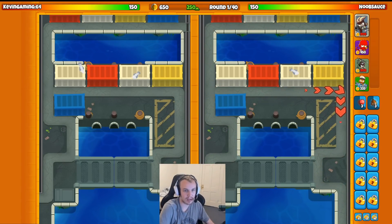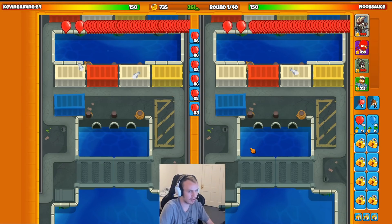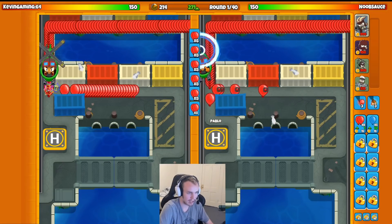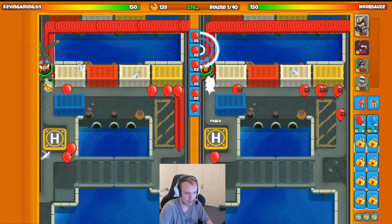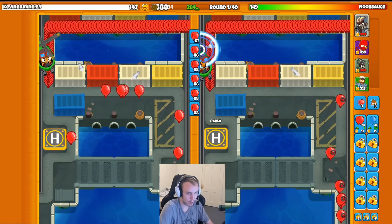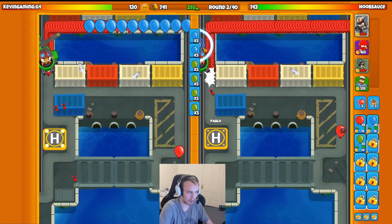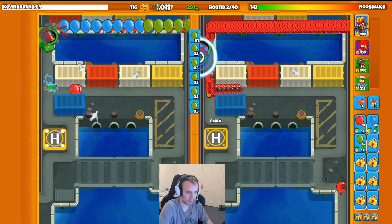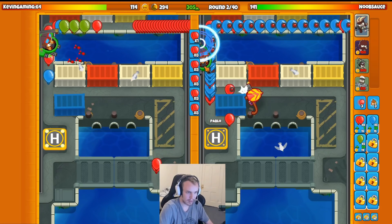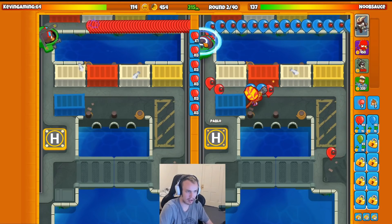Alright guys, we're on another game here on Ports and I've actually switched up my strategy a little bit. I switched out Spike Factory for Ninja, because I got a comment on one of my videos to try to test this out. We're going to give it a run this time. I think Ninja's going to do a similar job as Spike Factory, but the question is whether it's better or worse on this map specifically. It looks like they're going Heli here — Mr. KevinGaming64 — so they might be bringing a similar strategy. I actually didn't leak near as much as I expected. That's cool. We got some hero levels going, which is always nice.